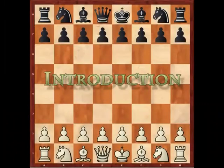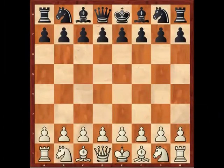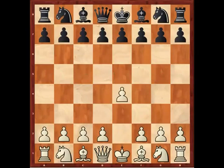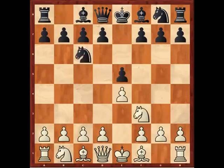Hello and welcome to DVD 1. On this DVD I'll be looking at how to play the modern Italian game — that's 1 e4, e5, knight f3, knight c6, and now bishop c4. A move that is as old as the hills. Rapid development, eyeing f7 being the order of the day.